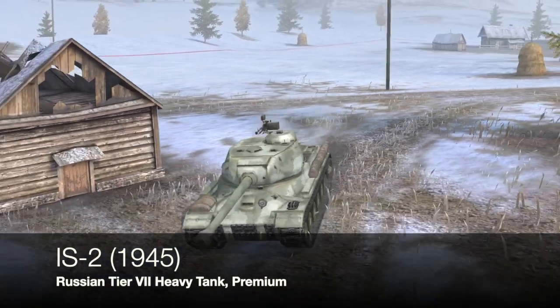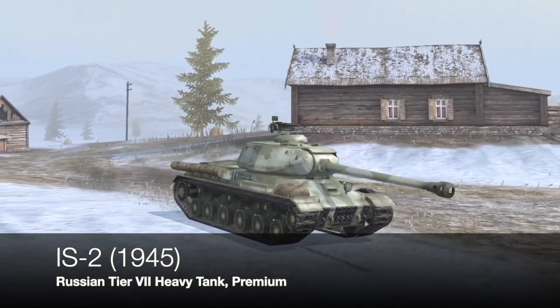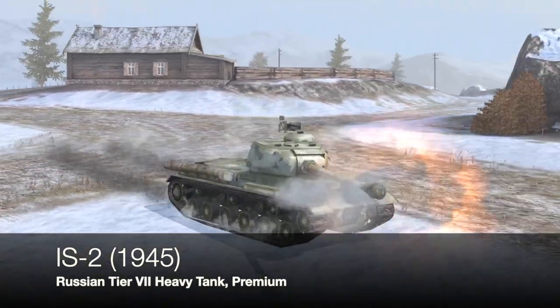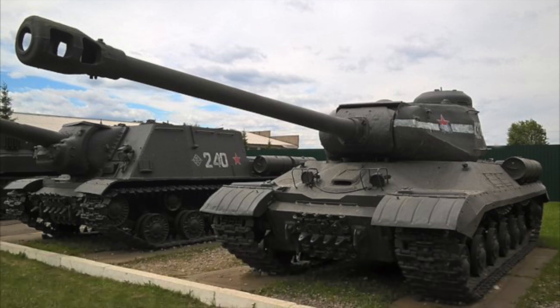The IS-2 version shown is the 1945 version — it's a Russian tier 7 heavy tank and a premium tank. It's basically the IS-1 with a bigger 122mm gun, which is why it was originally designated the IS-122. They changed the name from IS-122 for security reasons and re-designated it the IS-2. Lots of these were built and it saw much action during the war, continuing in Soviet service until finally being replaced by the T-54, T-55, and T-62.